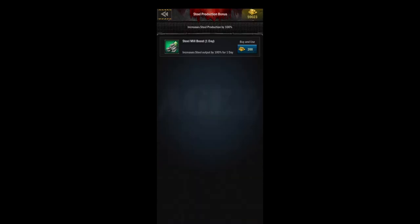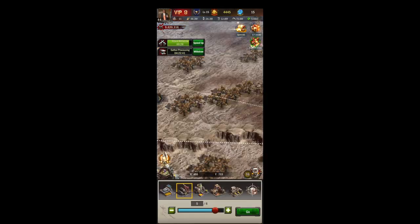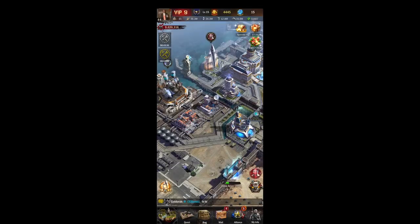I wanted to point out that all these bonuses are additive — they don't multiply. When you apply officers or a gather speed bonus, it adds to your existing bonus. So if you already have 200% and you add a 15% bonus, you get 215%, not 230%.